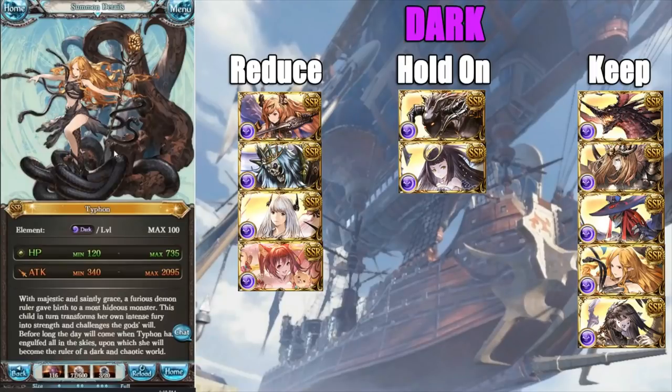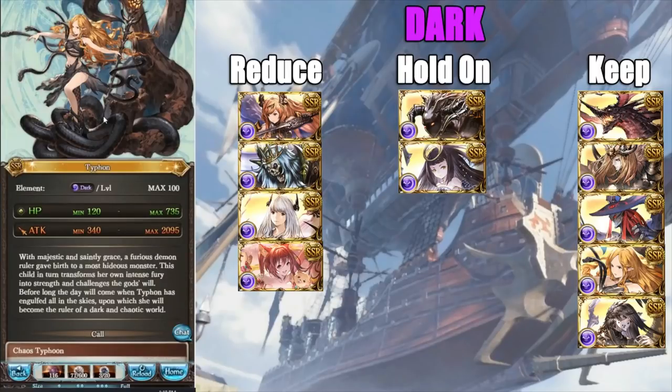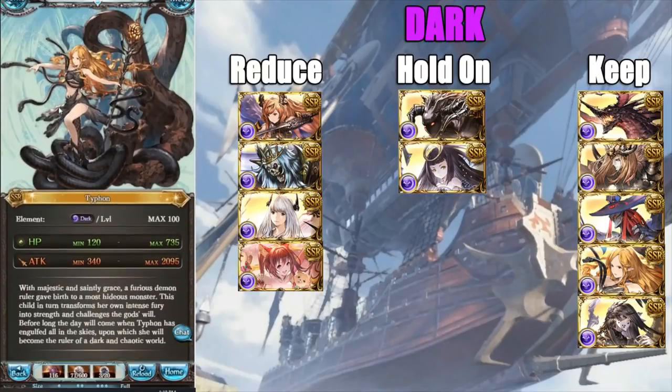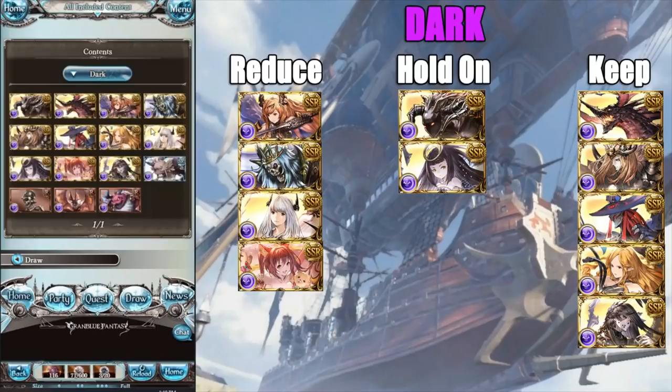Now we have Typhon — this summon is amazing. It got a four-star that blew people's minds: it has the ability to remove all foes' charge diamonds, and upon four-starring, it gains the ability to give your team 100% charge bar. This is very good as it's boosted by charge bar speed-up, meaning characters like Okto would gain more Vajra's buffs and similar effects. Typhon is amazing — definitely keep it. Get it to max limit break as quickly as possible to reach four-star, as it's very core for Ultimate Bahamut high-level solo.